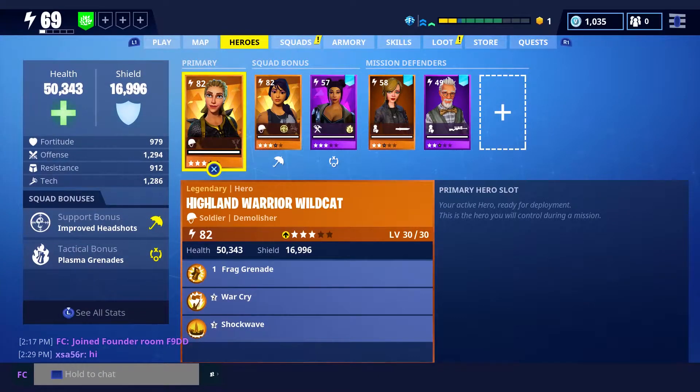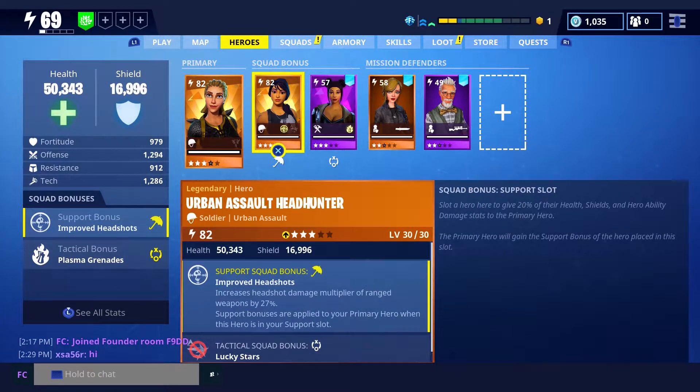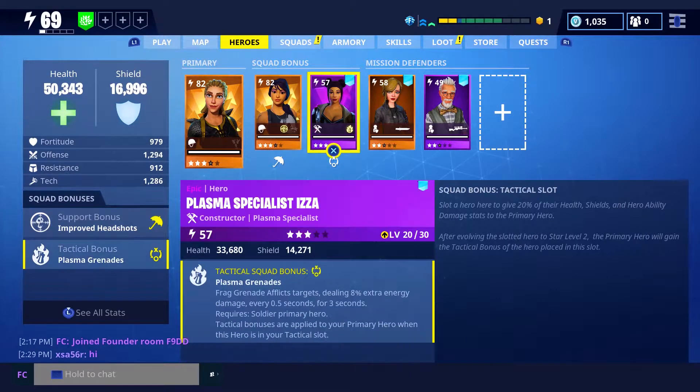For squad bonuses, I'm putting Urban Assault Headhunter in the support slot because she comes with 27% increased damage to headshots for ranged weapons. I'm also using Plasma Specialist Iza, which gives all grenades an affliction dealing 8% extra energy damage every half second for 3 seconds. That's going to make the grenades even more powerful.